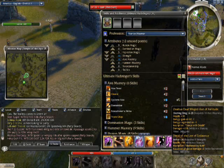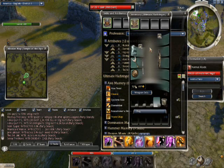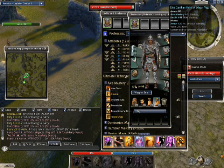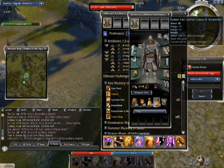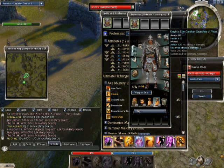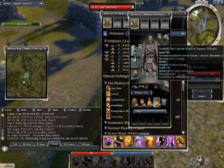Also add the inscription Sheltered by Faith, which reduces physical damage received by 2. For Armor, if using a Sword or Axe, I suggest stacking either Swordsmanship or Axe Mastery on your helmet. Also consider a Major Rune of Vigor, which gives a 41 health bonus. Make sure you have a Knight's Insignia, which reduces physical damage received by 3, and a Superior Absorption Rune, which also reduces received physical damage by 3.